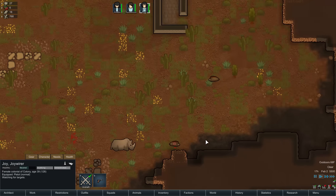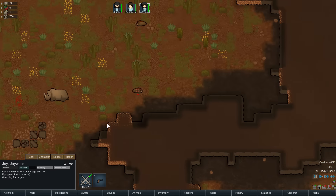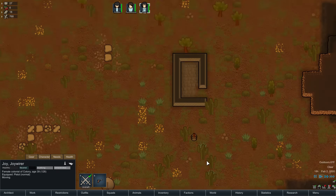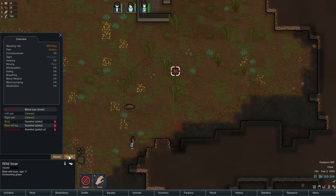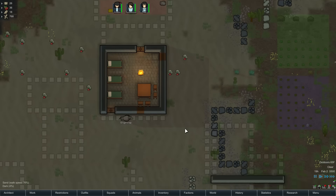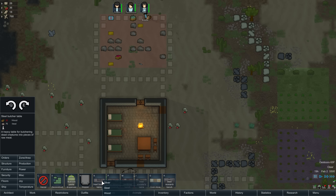If you shoot the rhino it's going to charge and probably crush you. So we're going to move Joy closer — draft her and reposition her so she stops shooting from super far away. We need to babysit her. The animal is bleeding, whole body blood loss. Alright, it's down — go butcher it and bring it in. We don't have a butchering table yet, so let's go ahead and do that right now.